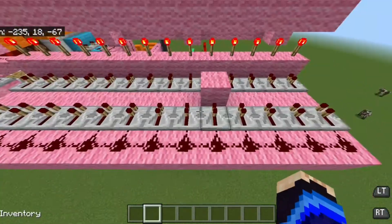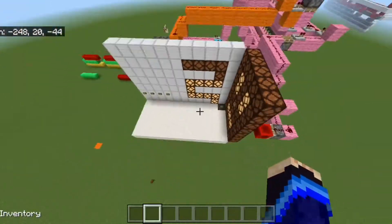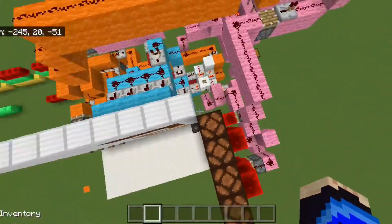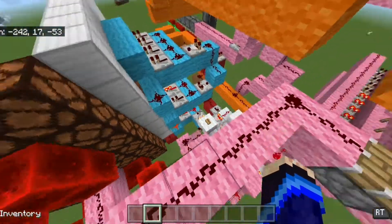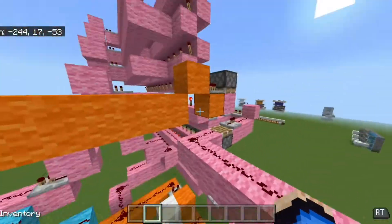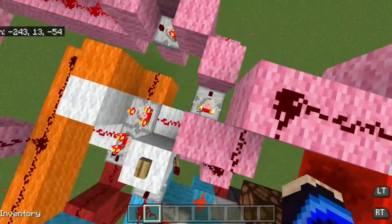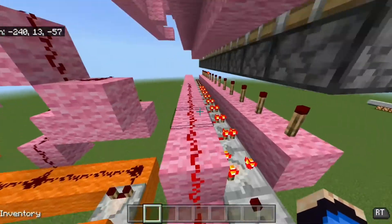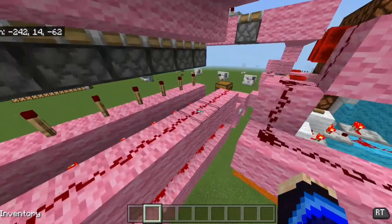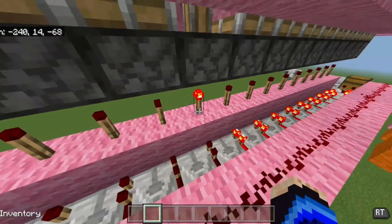Basically, once you press that button the redstone signal goes through only to the block that shows the current state of the game, so that Nimbot knows what to do. The display is only there for us humans to understand how many are left, and it's based off the memory cell. Nimbot can't read the memory cell the way we can, so we have this red decoder here so he can read it. As you can see, it has a piston pushed up to show the current state of the game from the memory cell so that Nimbot understands it.